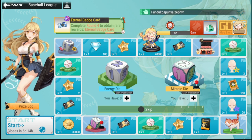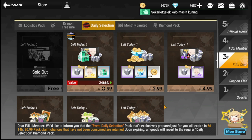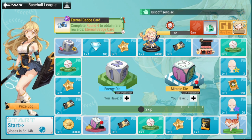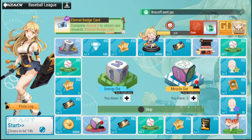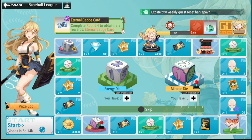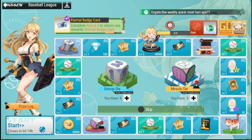Let's start with the most expensive die first — the Miracle Die. This is obtained through purchases with your wallet. However, you can also earn a Miracle Die in-game. The Miracle Die gives you the option to choose which number you want to land on, so you can control where you land on the board.